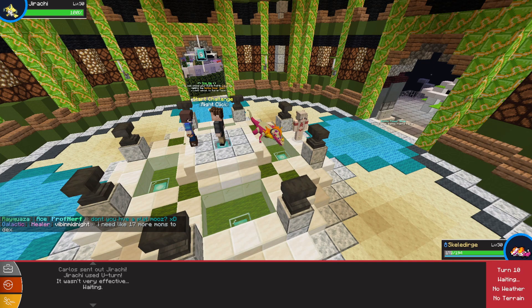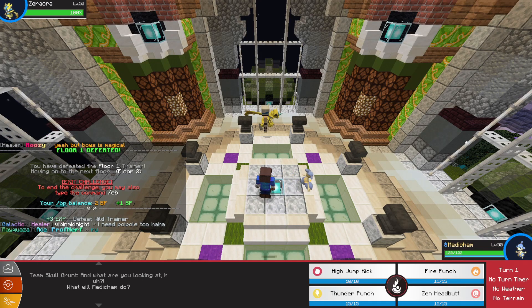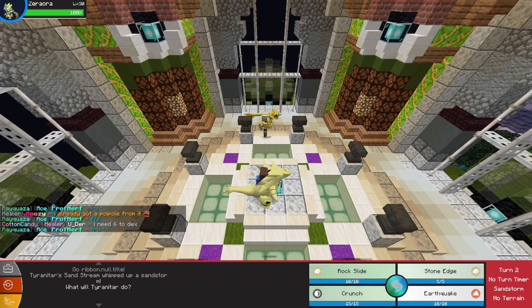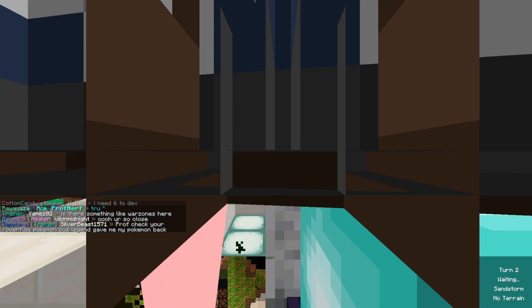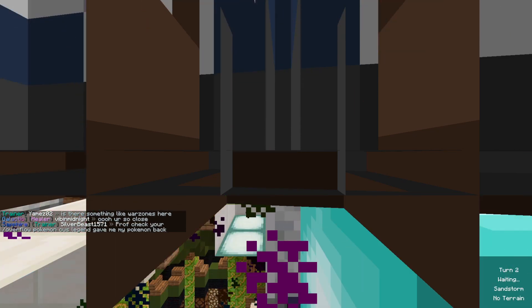Next up is Jirachi - we go all in with Overheat because we need to finish it off in a single shot. Yes! Beating it onto round two. Next up is Zoro Aura - he's electric, so let's just go all in with High Jump Kick and we got a one shot. Switching to Mega T-Tar and hitting Earthquake. They switched out to Bisharp - that's a free Mega EQ, but I don't know what we're gonna do against that guy.